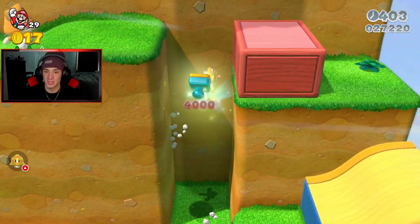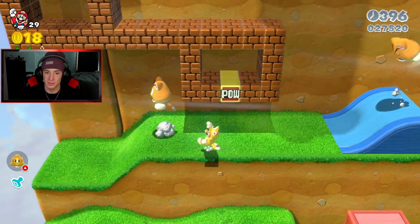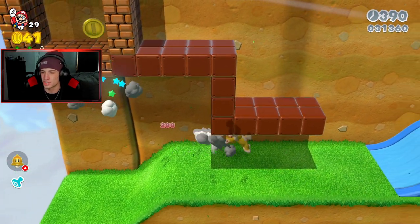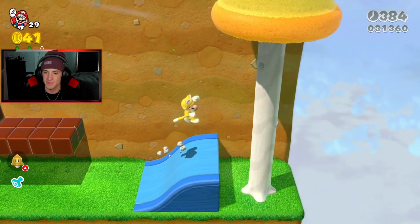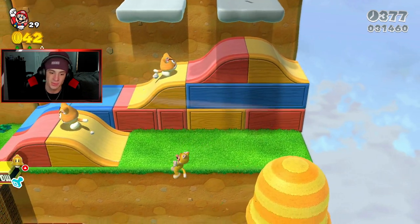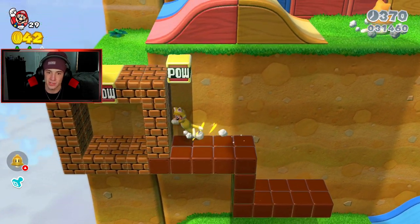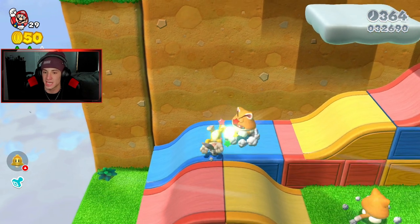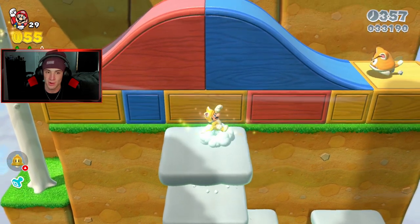Something else I didn't go over — every single character has a unique ability. Toad is actually faster than everybody else. Mario is average all-around. Luigi has a higher jump than everybody. Peach can float. And Rosalina, who you eventually unlock, gets a nice little spin jump. We're showing off Mario today. Let me know in the comments who you'd like to see next — Luigi, Toad, or Peach.